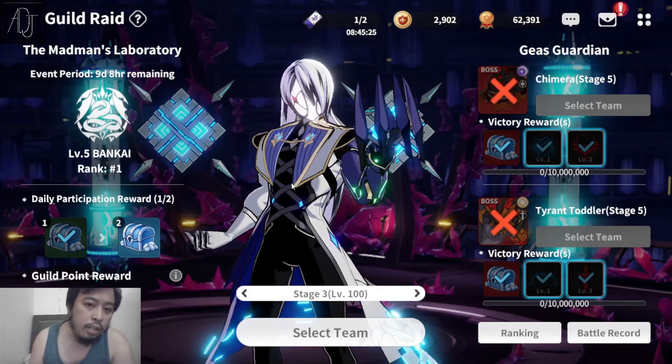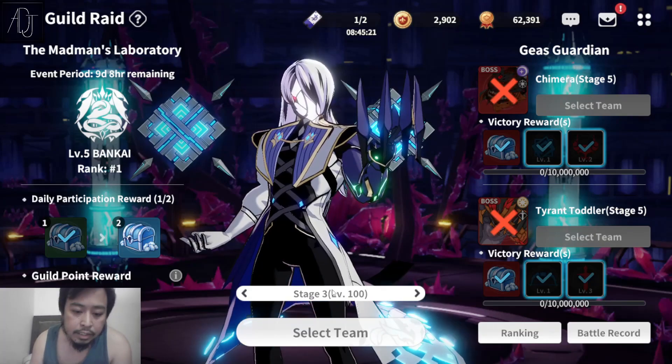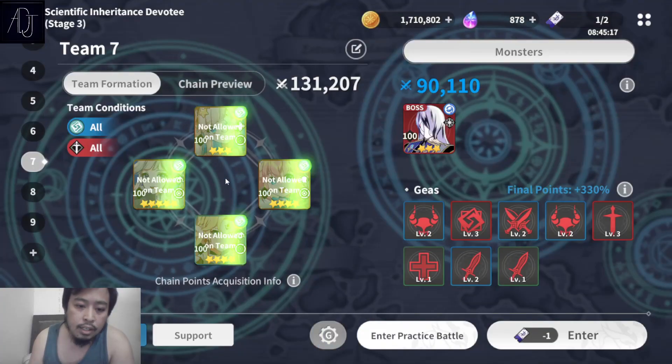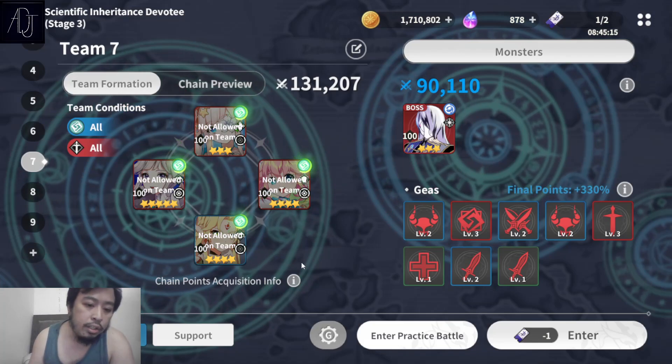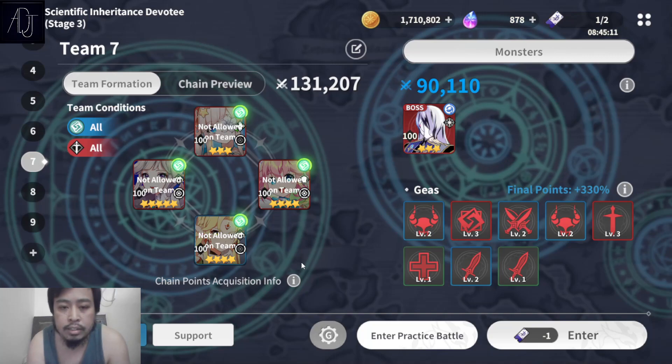So that is one team against guild raid Maxwell — Stage 3, Level 100. To summarize: you need a mono earth team with Notia and Lane as the main DPS.